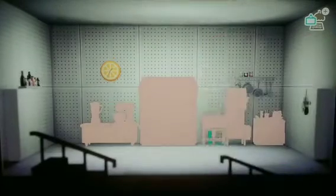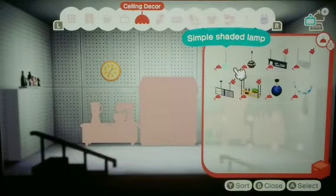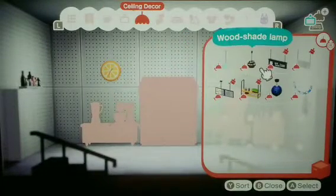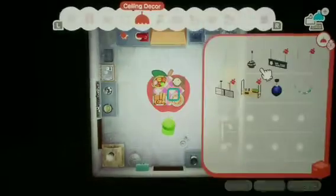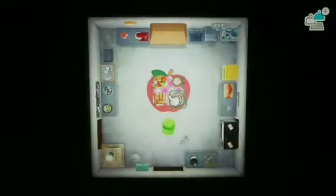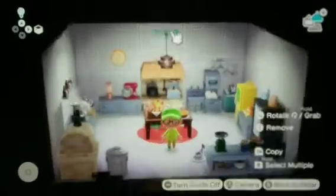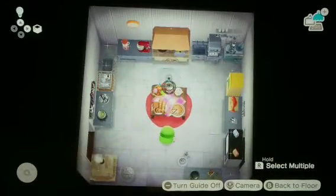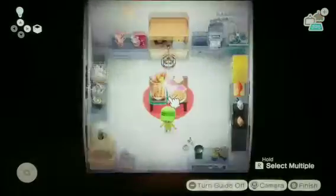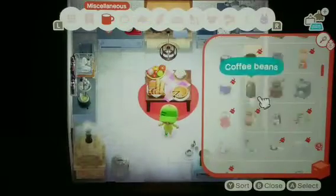If you want, for the ceiling you can add a lamp of some sort. Let me go to the ceiling — that's a pretty nice view from up here. You can get a lamp and place it above the table area. Simple enough, just like that. Then if you want you can add a little more stuff.